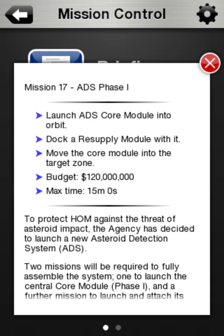Dock a resupply module with it. Move the core module into the target zone. Budget: 120,000. 15 minutes and 0 seconds is the max time. Okay, that budget is good. I'm fine with that.